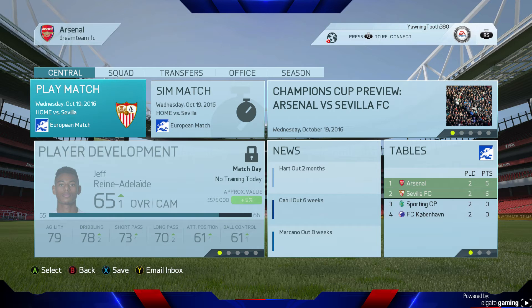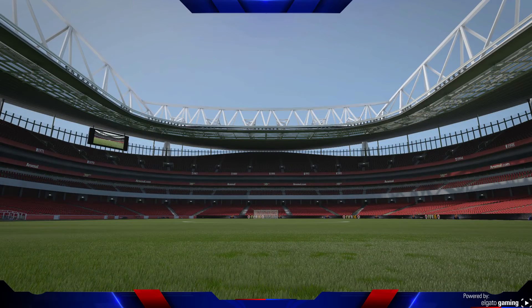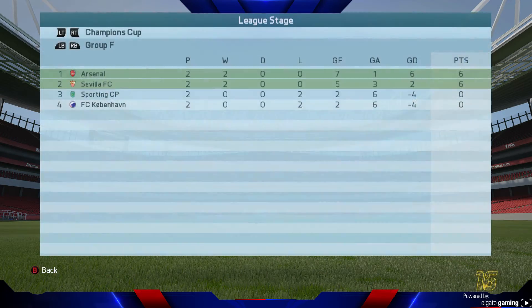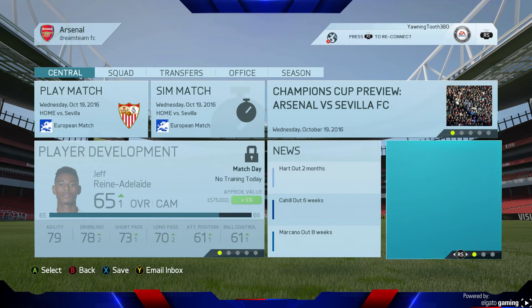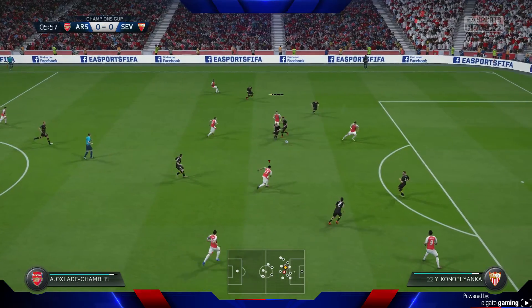Our next game is at home against Sevilla in the Champions League. As you can see from the table in the bottom right, we're level top with Sevilla. Seven goals, one conceded, six goal difference; they've got two goal difference. Sporting and Copenhagen have both got the same and lost the same. So let's go straight into this game with Sevilla. The team: Ospina, Chambers, Matasaka, Bielik, Alba, Campbell, Cazorla, Moutinho, Oxlade-Chamberlain, Aubameyang and Morata.